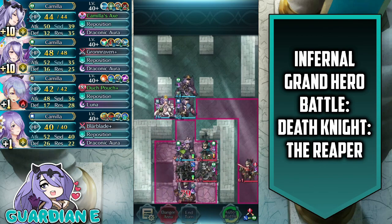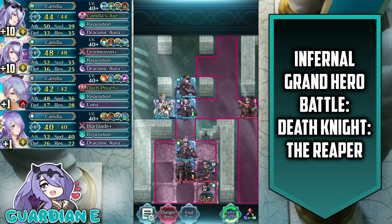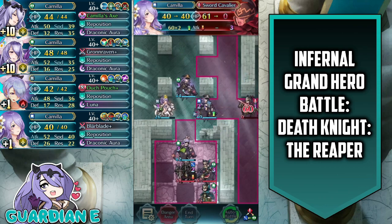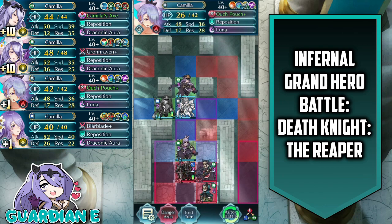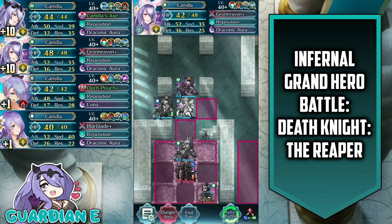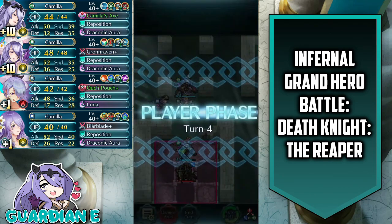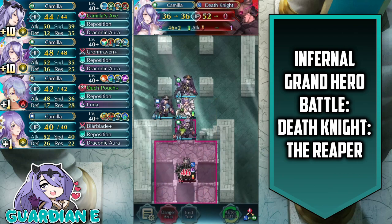Spring Camilla has no issue tanking everything. You could even put Close Counter on her in the A slot and she'd still tank everything — she doesn't need the Triangle Adept, but it was a bit more efficient. Now we eliminate the only other threat, the Sword Cavalier, with Summer Camilla. Summer Camilla is in range of the Green Mage, so we reposition her back. Steamy Secrets Camilla provides a Goad buff to Spring Camilla, and Spring Camilla engages and takes out the Axe Dragon. Then we sit pretty and let the remaining enemies kill themselves — charging up Spring Camilla's special so she can retaliate, double back, and kill. Finally, Death Knight is left all by his lonesome, and we double and kill him on player phase.